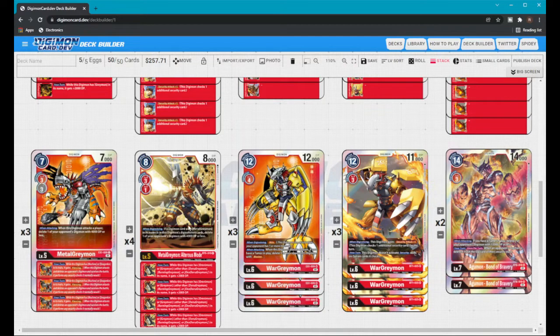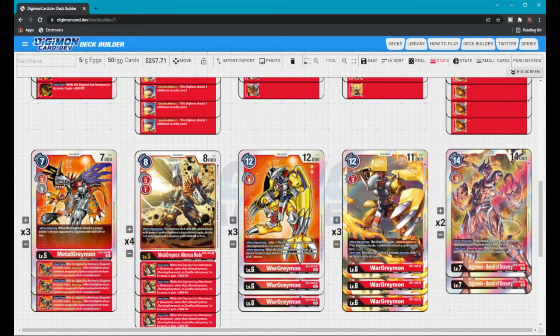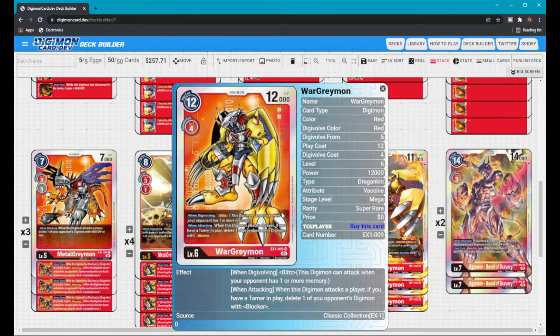That's why I run three MetalGreymons for the Piercing. If you don't have a Mega yet, you can keep going into Alterous and he gets stronger when you attack — gaining 2000 DP — and his effect triggers every time you Digivolve on top. In my third matchup I actually stacked all four Alterouses, which led to me Digivolving into the new WarGreymon EX1. When I swung with him he was at 20,000 DP.